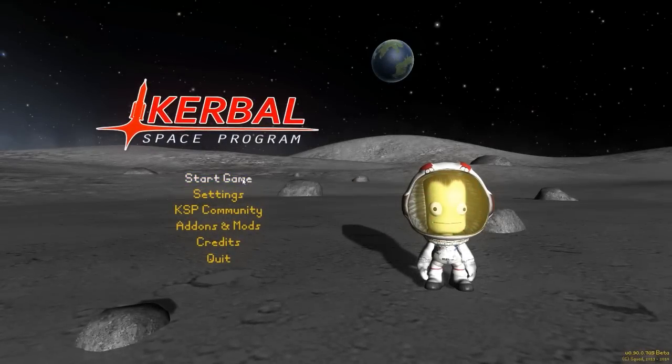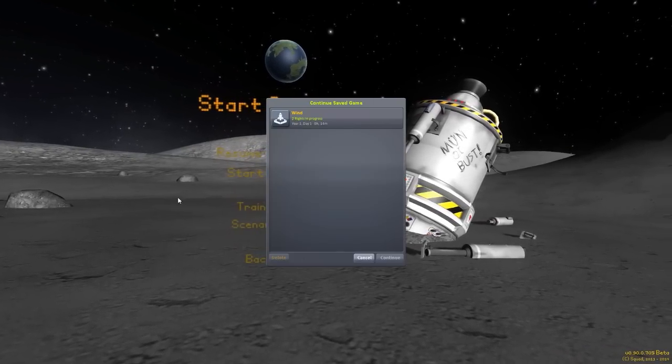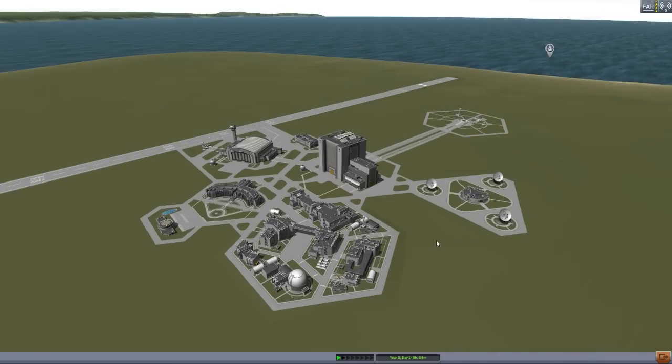Hello everyone and welcome back to Kodobo Space Program, where today we are having a look at yet another fun mod, this time in the form of Kerbal Wind, which is being made by forum user DaMichael. Recently we've been looking at a lot of part mods, and I wanted to look at something that changes more of the game rather than the parts. I found this lovely mod which adds wind into the physics of this game — which, let's be honest, the physics are already a little wonky. But it adds in wind, which is fun, but also very deadly for me considering how awful of a pilot I am. Adding in a cross breeze just makes my flying even worse.